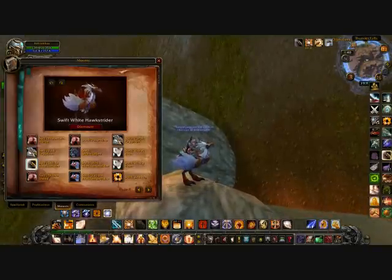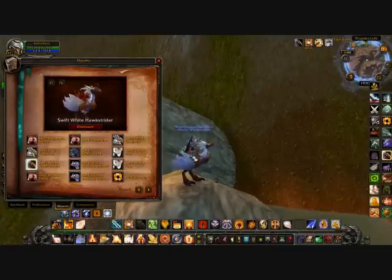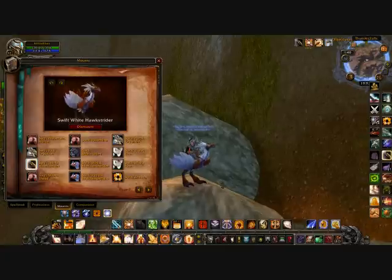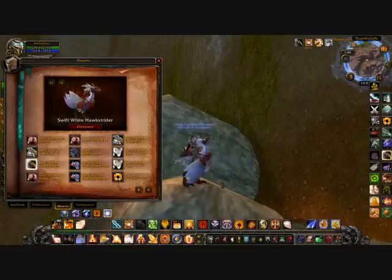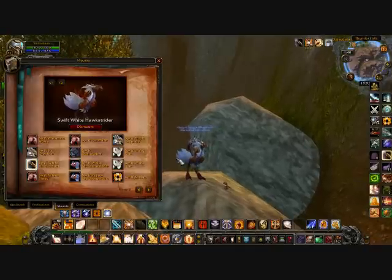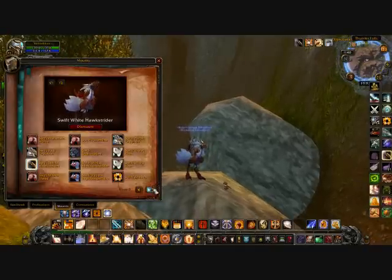Then I have the Hawkstrider — this is another rare mount drop. That's three rare drops for me so I'm coming up in the world. Still haven't got the Death Charger — I'm at 200 runs but I'll get it soon. This one is from Magister's Terrace on the Isle of Quel'Danas on heroic. I actually had a video of me getting this — it dropped — but my game capture wasn't up to date so the video got corrupted and I couldn't play it, but it is what it is.